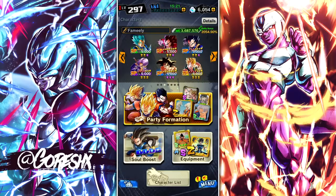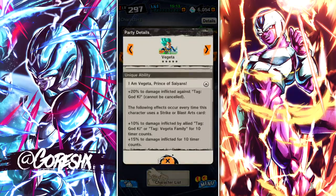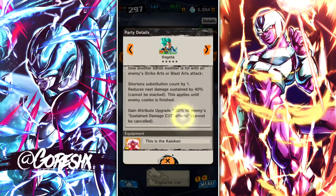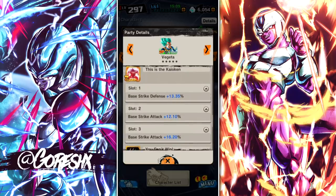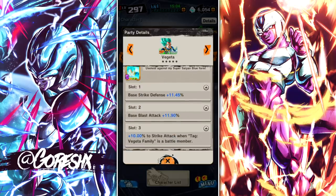Hey guys, so yesterday we took a look at the Son Family team. Today we're going to be looking at the Vegeta Family team. As we go through the equipment here, I will say I do still think the Son Family team is better. There's just more options there — you can throw on a bunch of different LFs. There's at least three times as many options as this team has.